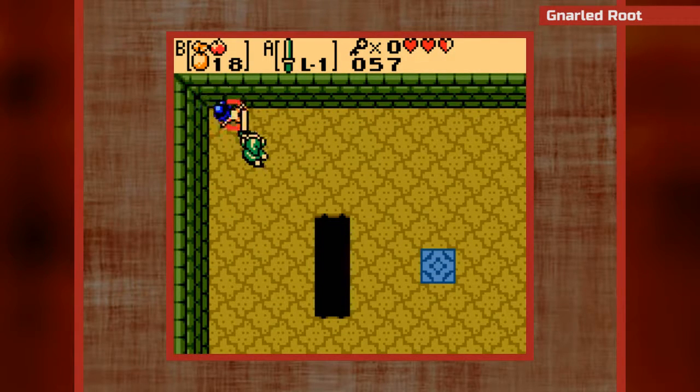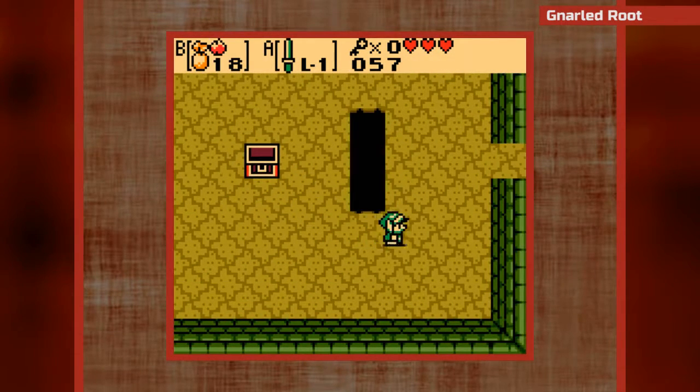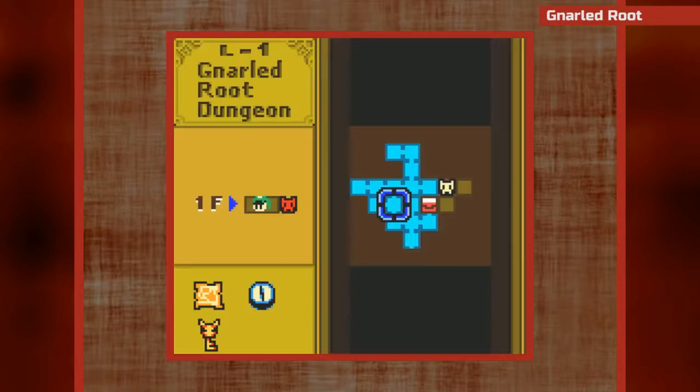Oh boy, he got me! Here's a chest - what's in it? It's the boss key! Now we can open the boss door. I think there's another room with torches for us to light.